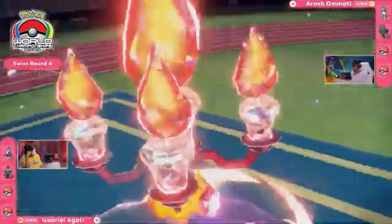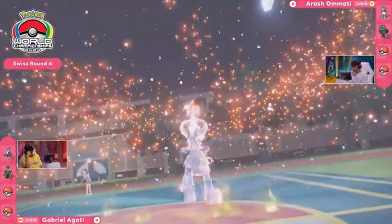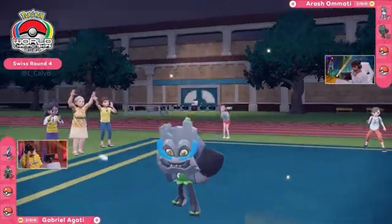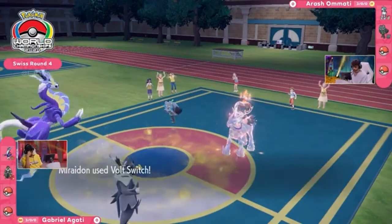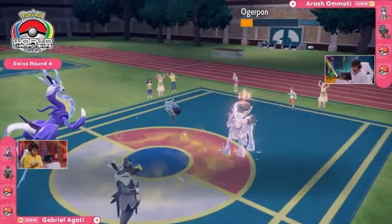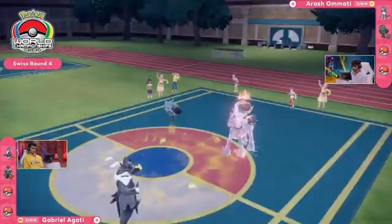Terastallization kicking off the match — it will be the Calyrex Ice Rider into the fire type. Follow Me from Ogre Pon, terastallization staying safe, making sure all the attention has gone over to it. Is Volt Switch going to be the move of choice? A lot of damage, even though it's not very effective — thanks to that critical hit.